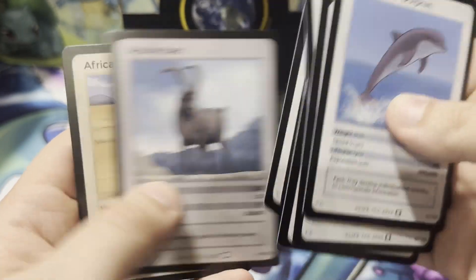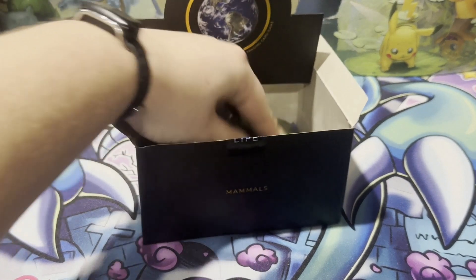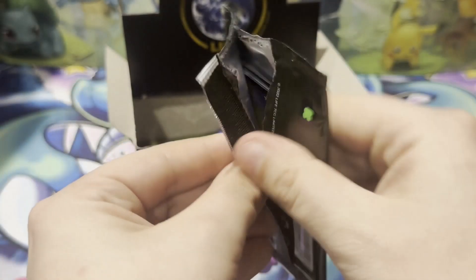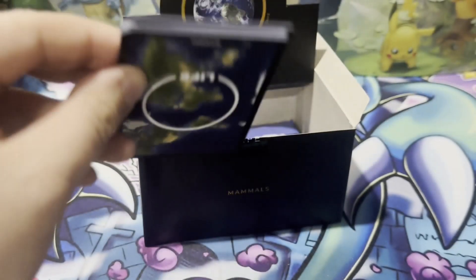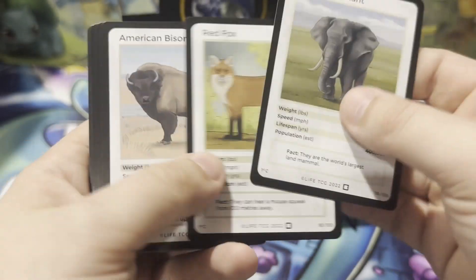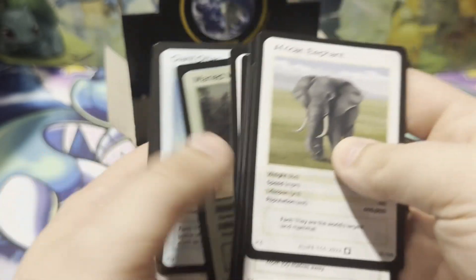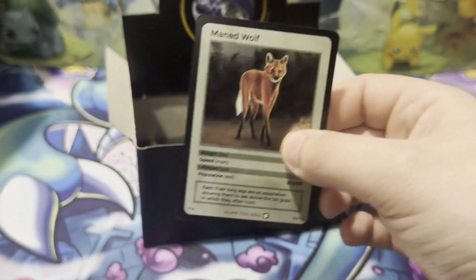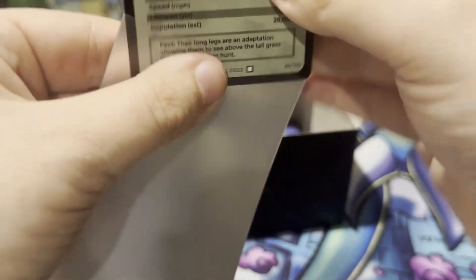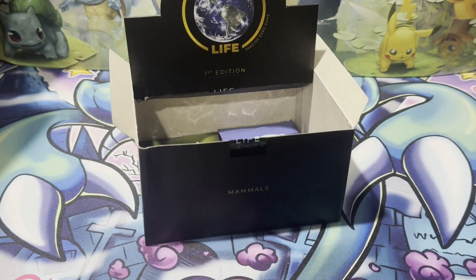A couple packs left — can we pull the Pygmy Sloth holo? We got two pygmy sloths. The pygmy sloth holo — there's only been a hundred of them, well there are only a hundred of them. The maned wolf — about 25,000 left in the wild, but good old maned wolf.